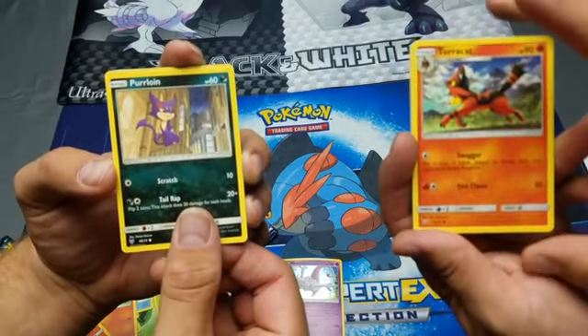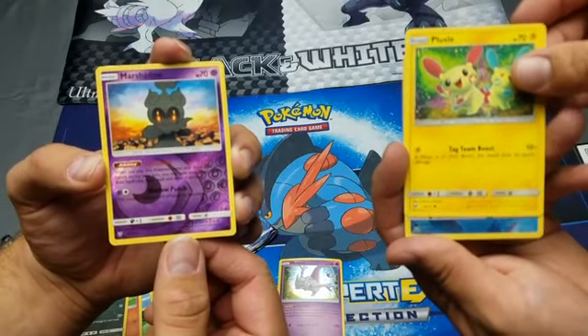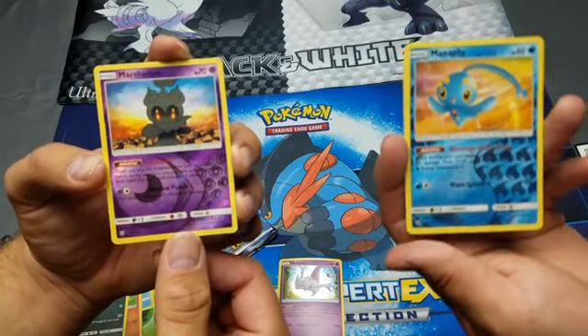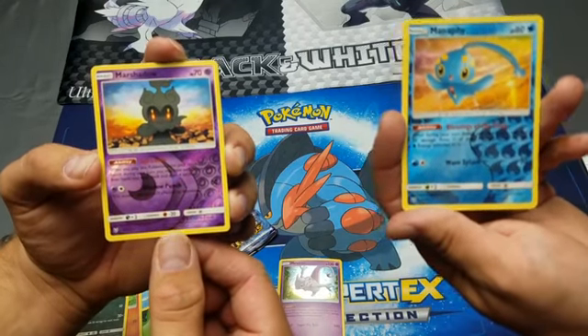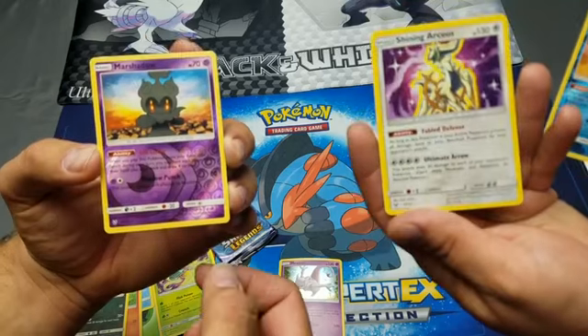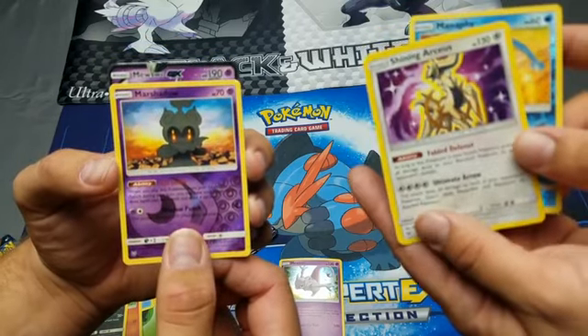Torracat! Plusle! Oh, I got Manaphy - he's rare! What do you got? You got Marshadow - he's rare too! What do I have? Shining Arceus!